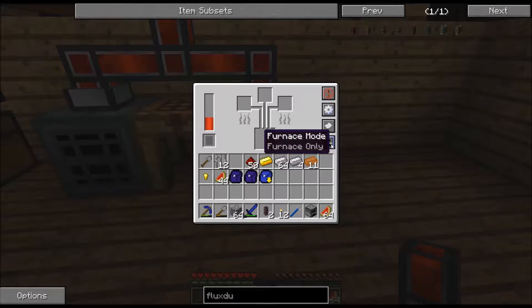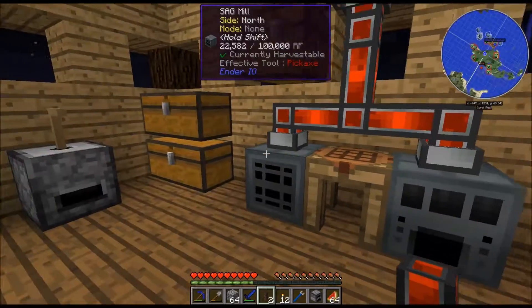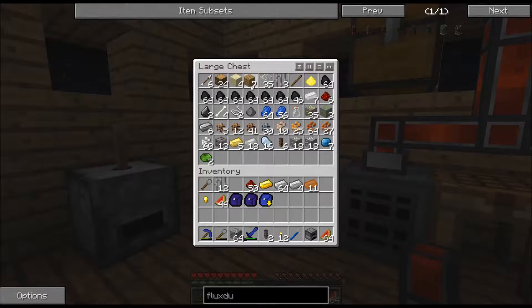You can actually set it to connect to a chest, and then you can have it do furnace only, so that it's not trying to smelt things together. But if you want, you can do all smelting and that kind of thing. Right now I'm just going to have it on furnace only because I don't necessarily want it to mess everything up.